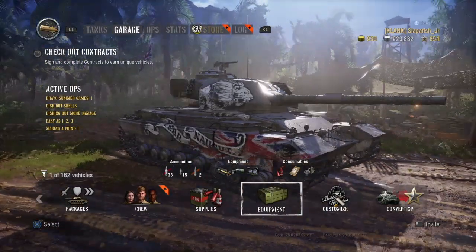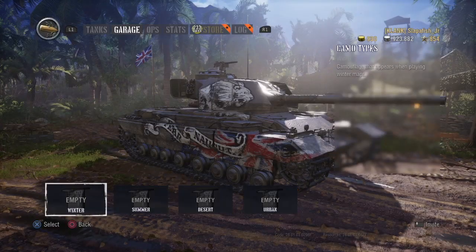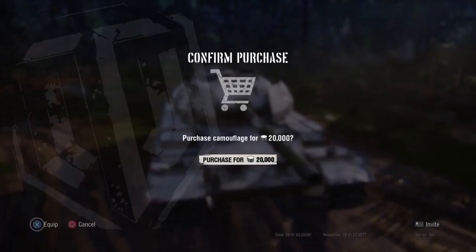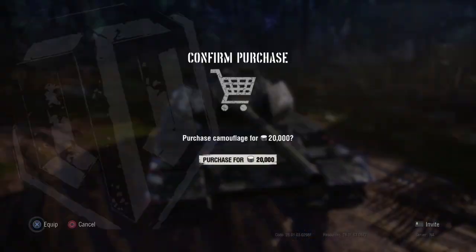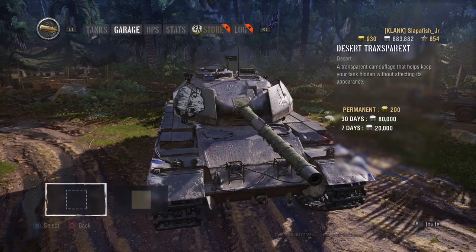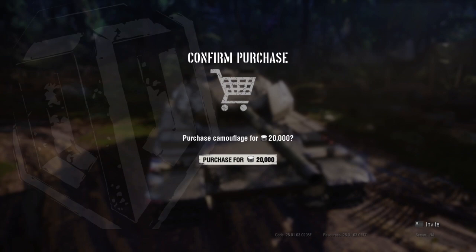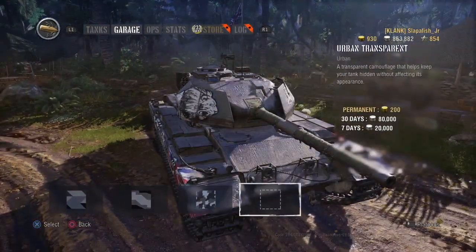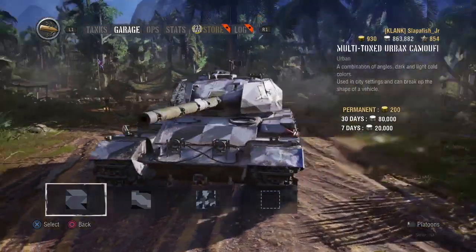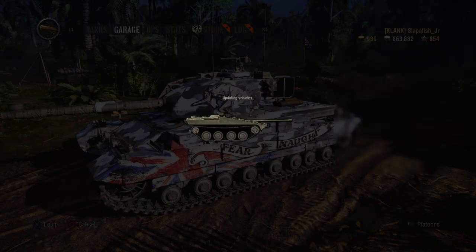So not that good for hull armor. Your gun caliber is a 20 pounder. Your accuracy is .32, aiming time is 2.3, rate of fire is 10.17 rounds per minute, and you have 15 rounds in the magazine.